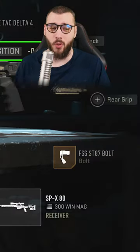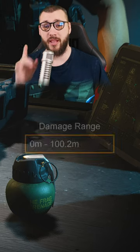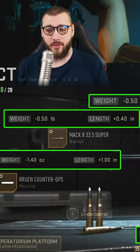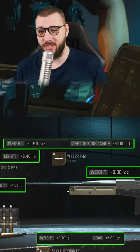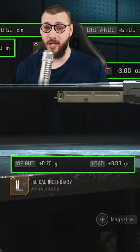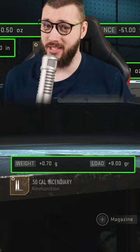And the FSS bolt to shoot faster in a row. For the Victus XMR with 100 meters effective damage range: the Bruin Counter Ops, the Mach 33.5 barrel, VLK LZR, Forge Tag Delta, and the 50 cal incendiary rounds as well. Enjoy until it gets nerfed.